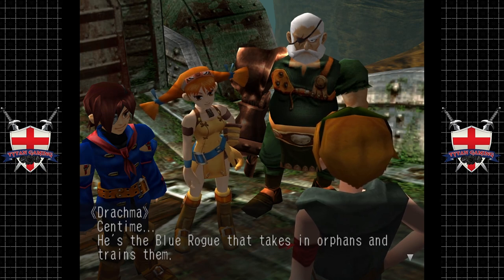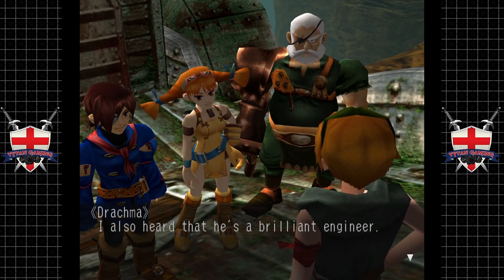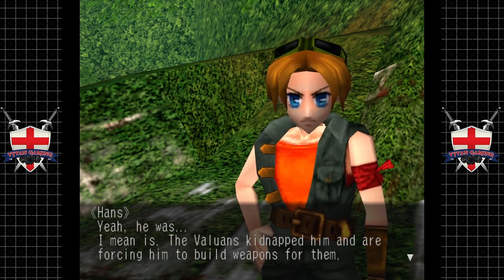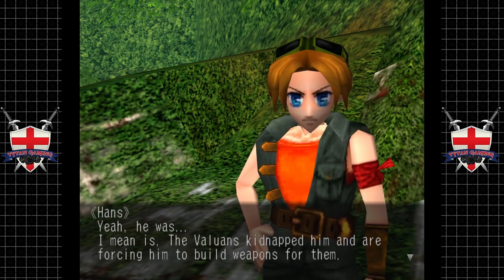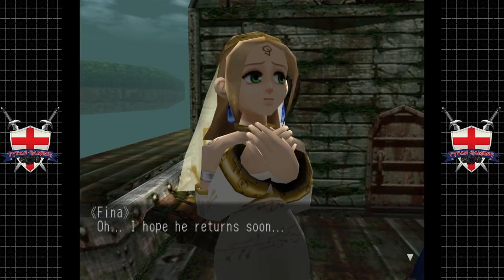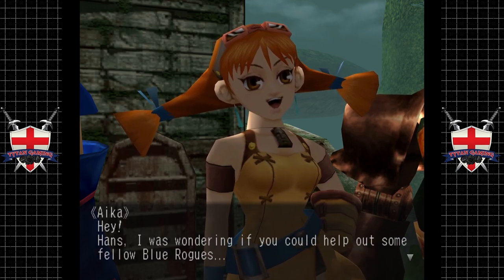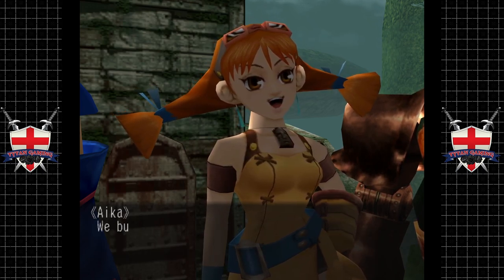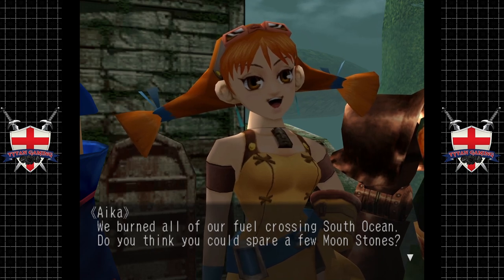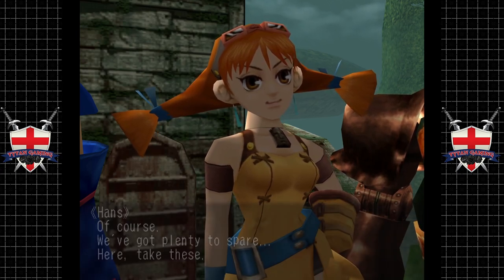'We're Blue Rogues under the command of Captain Pentime. We had to crash-land here after a hurricane knocked us off course.' Pentime — he's the Blue Rogue that takes in orphans and trains them. What a guy. I also heard he's a brilliant engineer. 'Yeah, he was — the Valuans kidnapped him and are forcing him to build weapons for them. We're staying here and working on the ship until he returns.' We're wondering if you could spare a few Moon Crystals — we burned all our fuel crossing the South Ocean. 'Of course! We've got plenty to spare — here, take these.'